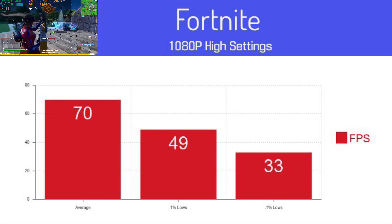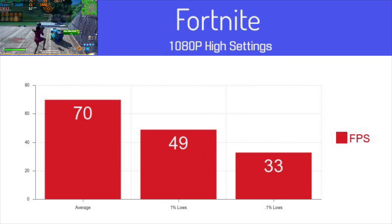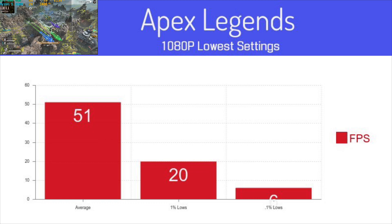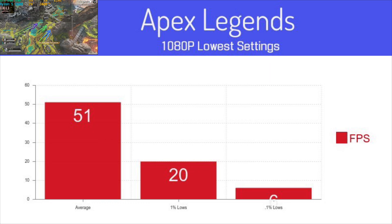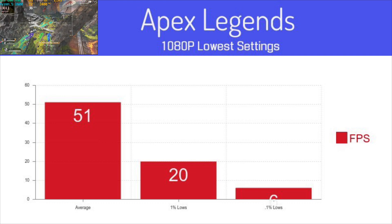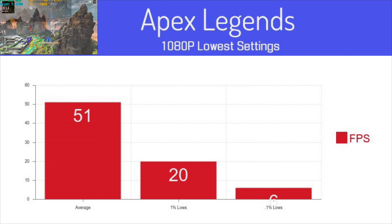Unfortunately, our next title doesn't fare so well. In Apex Legends, we only see an average of 50 FPS with very noticeable stuttering — not a very playable experience, unfortunately, and a shame as it does show the age of this card.